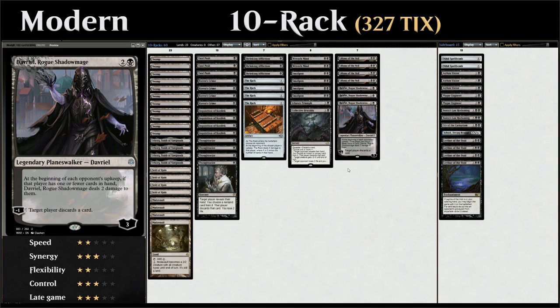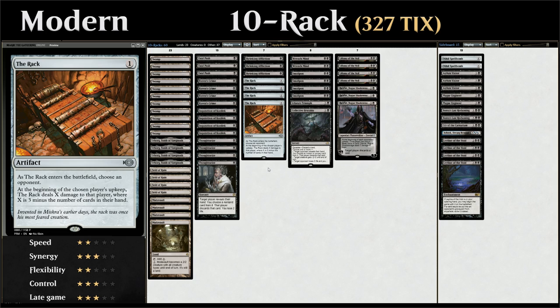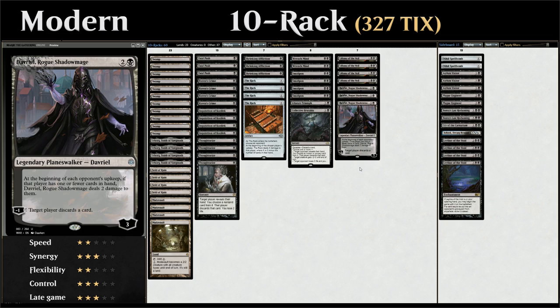Hello and welcome to another Modern gameplay video. Today we're taking a look at a deck formerly known as 8-Rack, now redubbed 10-Rack as we're playing 10 The Rack effects. It's a monoblack discard deck that uses these Rack effects as win conditions, since they deal damage based on how few cards their opponent has in hand. Davriel, Rogue Shadowmage is a nice addition from War of the Spark that fits perfectly in this archetype.